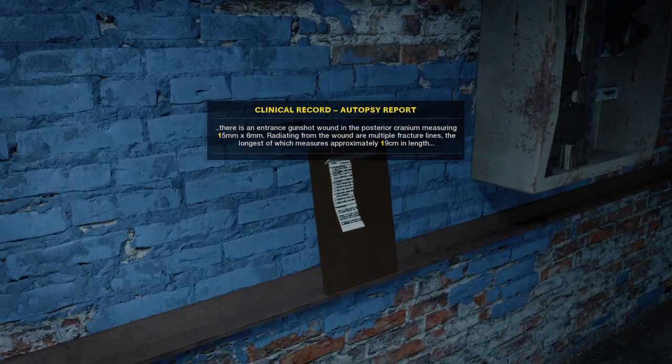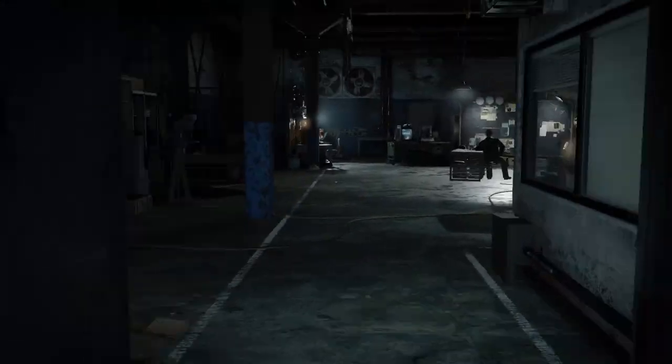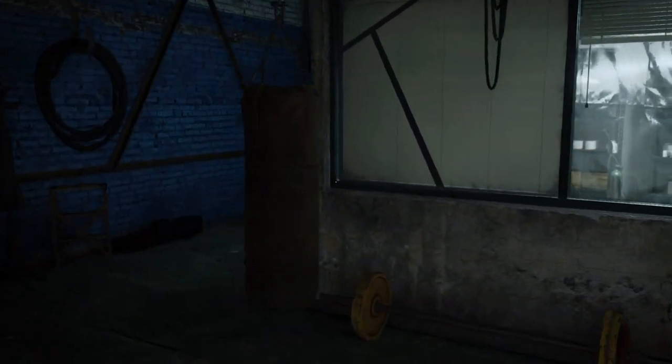Here is the first one — it will give you a number. This first file gives you the numbers one one. You can then put that into the keypad.